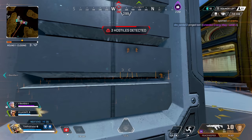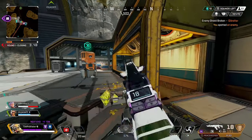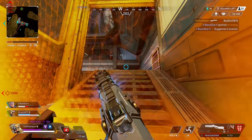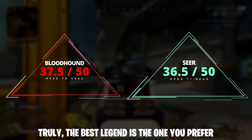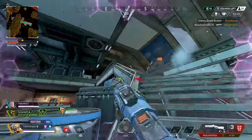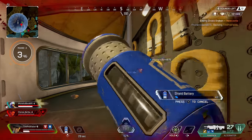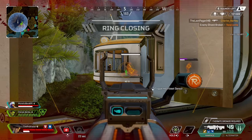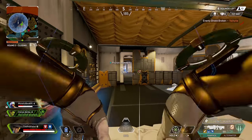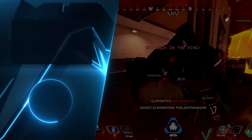So which legend is overall better — Bloodhound or Seer? For me personally, I find Seer a little more interesting and satisfying to play, maybe because they're the newer legend. If I'm playing pubs, I'll rock Bloodhound for the increased killing capability, but if I'm playing ranked, I want Seer and their passive so I'm not walking into an area blind. Check out this video here if you want to increase your killing capability in Apex Legends. Happy Gaming, Legends.